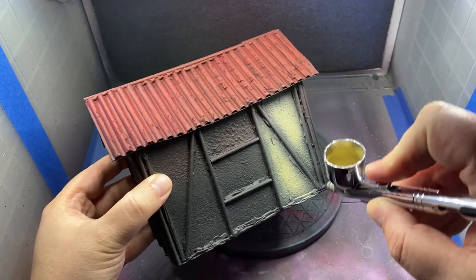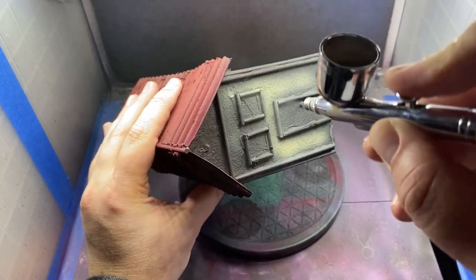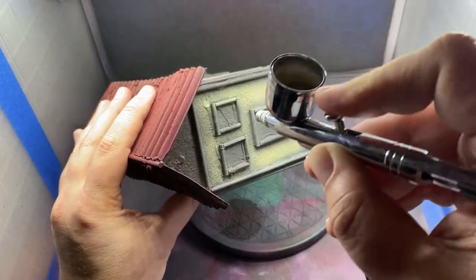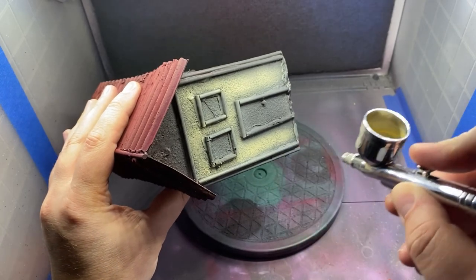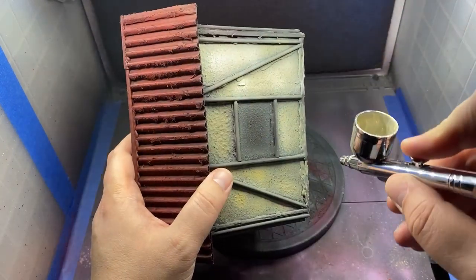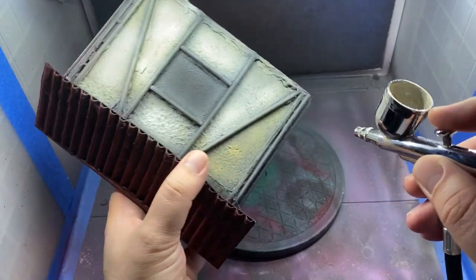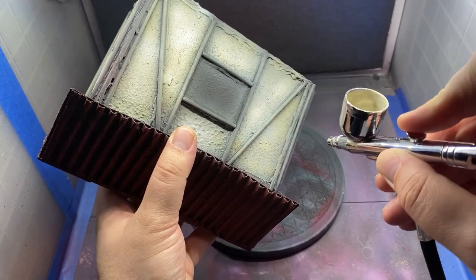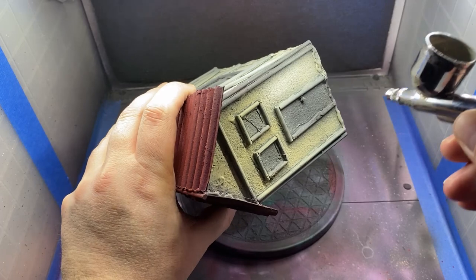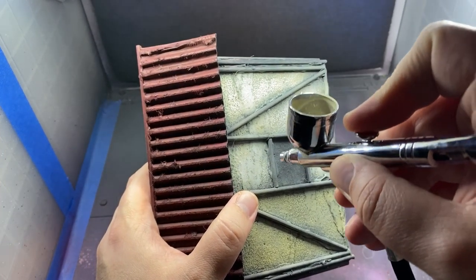Here you can see I'm giving all of the walls a base coat of Iraqi sand. We are going to focus this on the center lines so that it will help us build up our shadows in the later steps. Once all of that is dried, we're going to come in with an off-white and focus that even more towards the center of each of these panels, giving a transition from white to the darkest Iraqi sand that wasn't fully opaque over the black undercoat. Doing this is really going to help the texture of these walls stand out and sell the plaster wall look we're going for.